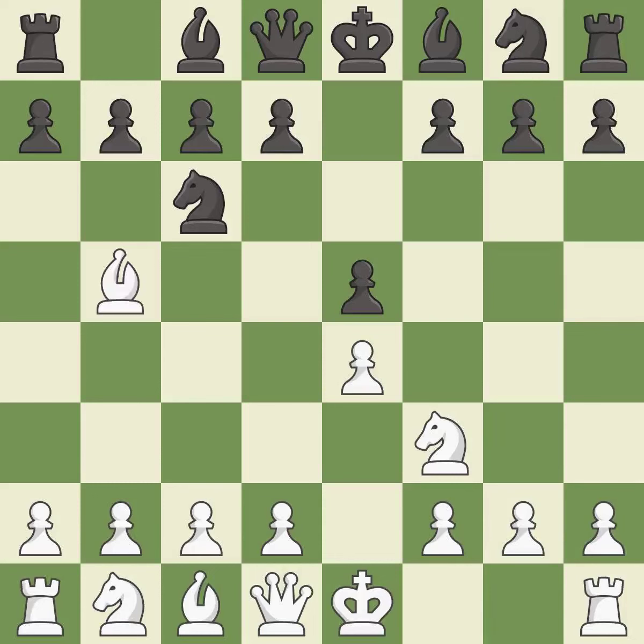The Ruy Lopez opening develops the bishop to immediately attack the knight on c6, the lone defender of the e5 pawn. a6 forces the bishop to decide: exchange or retreat. Ba4 safely retreats the bishop while keeping pressure on the knight.